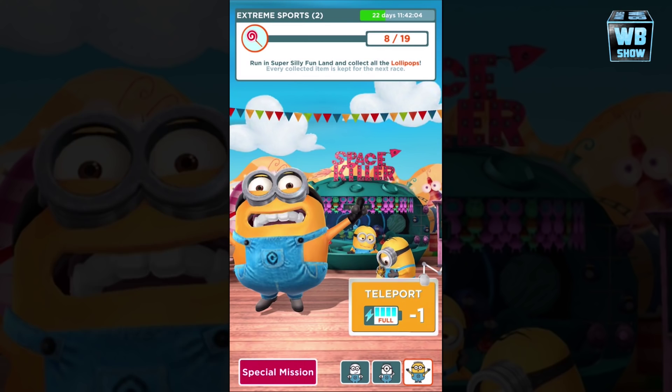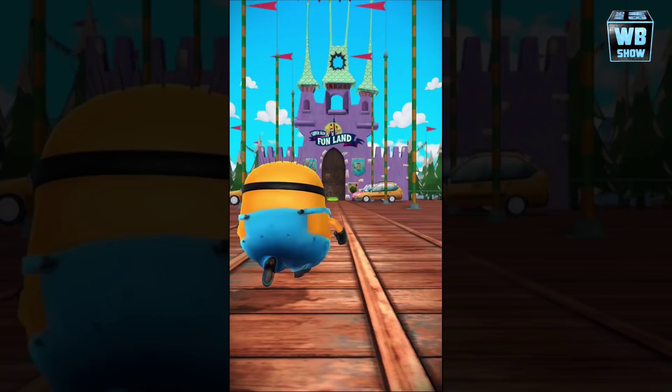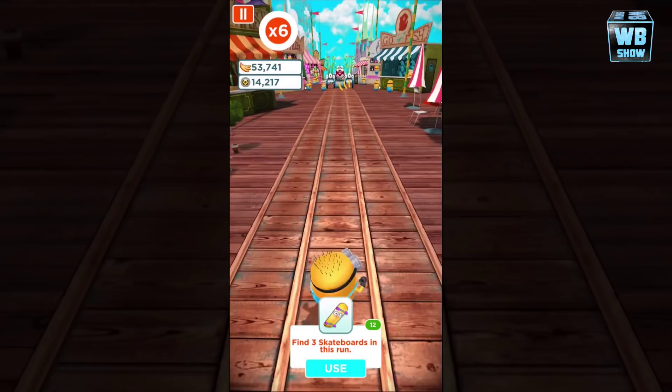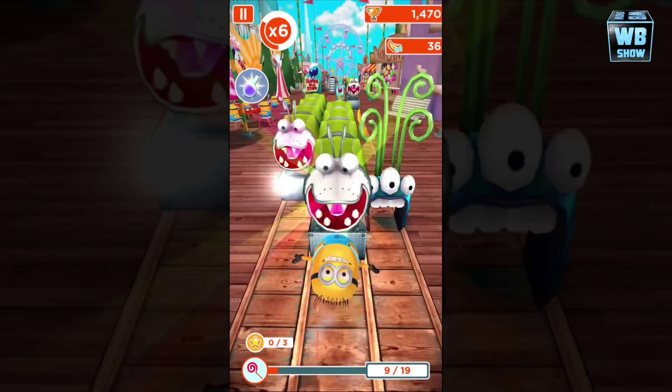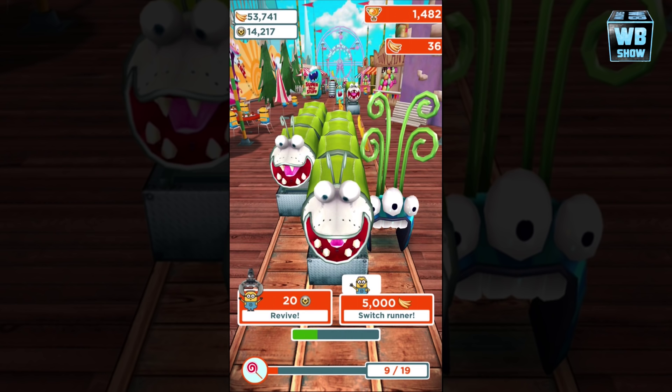This is the space killer stage — oh, he's pointing at us! Let's go into the teleport and take a look at Jerry. There's a skateboard as well. Let's fly over — left or right? Guess we'll go left.